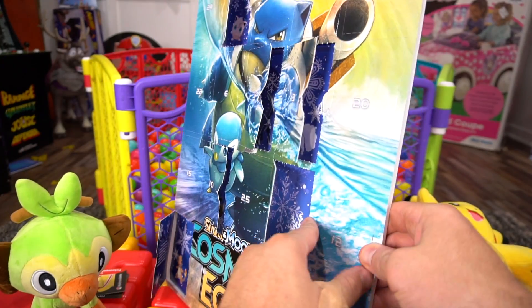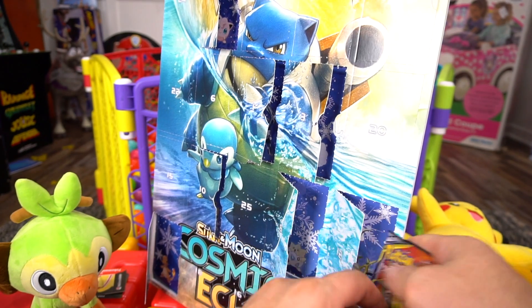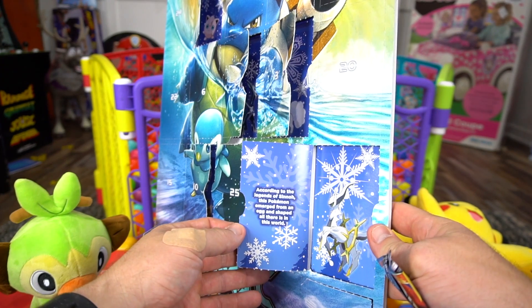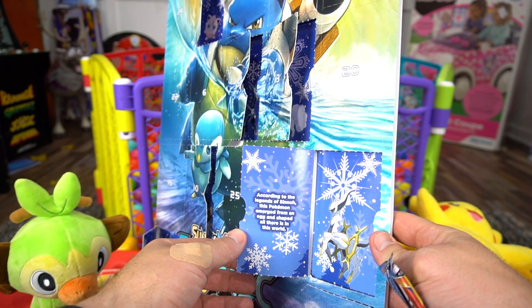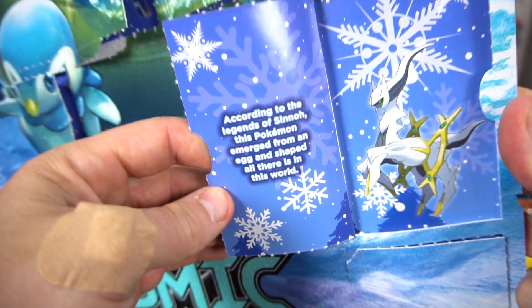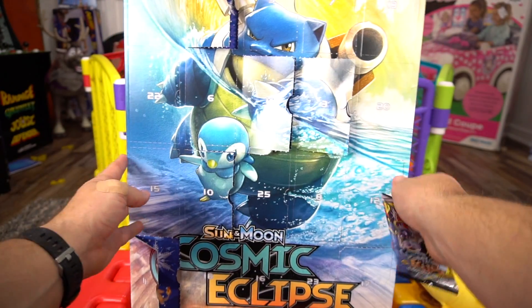If this is your first time here, make sure you check out my channel because I've got all the other days. And look at this — according to the legends of Sinnoh, this Pokemon emerged from an egg and shaped all there is in the world. That is the wisdom for day number 12.